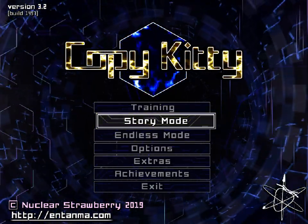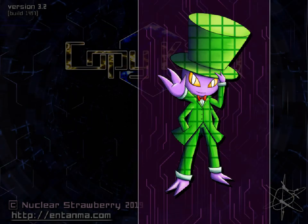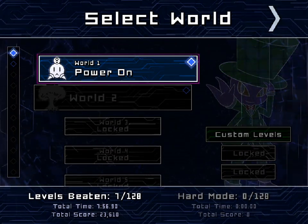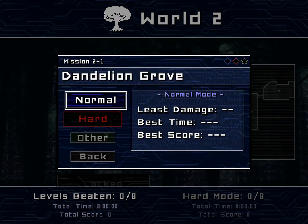Hey there everyone, this is Alcal playing Coffee Kitty. We're Coffee Kitty. Last time I think we already finished World 1. It was just blazing through — totally not having a weird amount of trouble against bosses. What are you talking about?